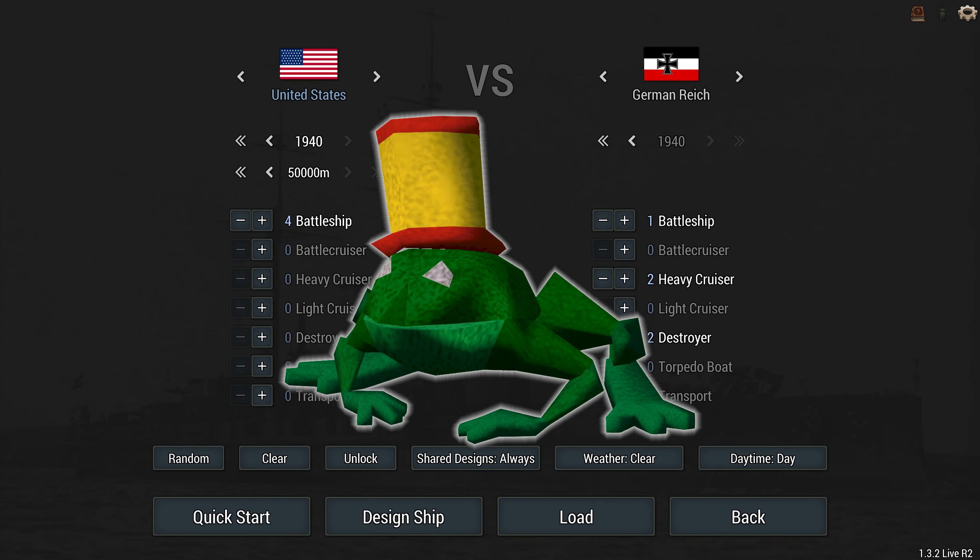Hello everyone and welcome back. Bro Silly here, and for week three of Shipyard Champions we have our revenge video. The Seeger sunk all of our ships, and so this week we will be taking it on again, this time with a budget of five billion dollars to design any ship of any nation of any year and try to sink every single ship.